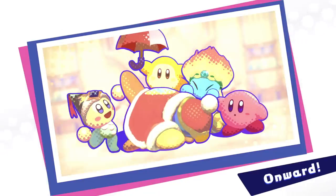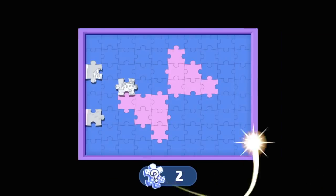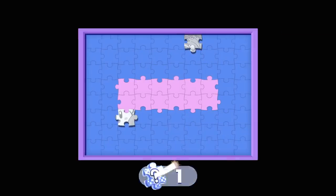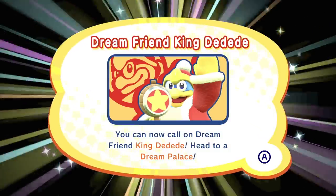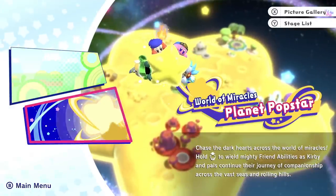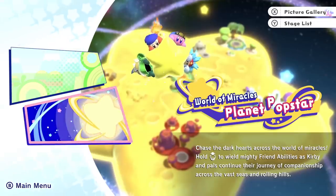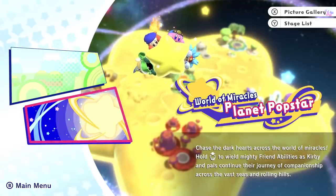Onward! So we've conquered our first enemy, which is great. Let's see the next world that we're heading off to. Dream friend King Dedede — so when I kill them I can kind of get them back. World of Miracle, Planet Popstar — that's the next world we're going off to.